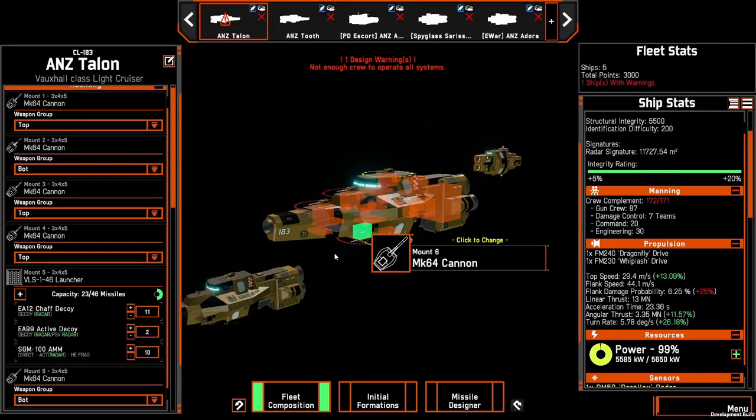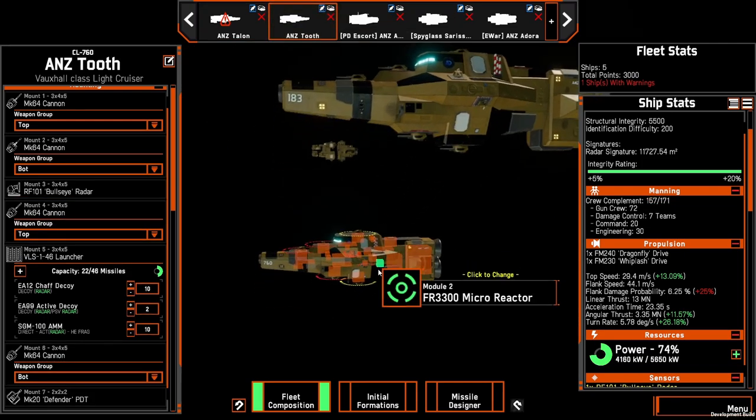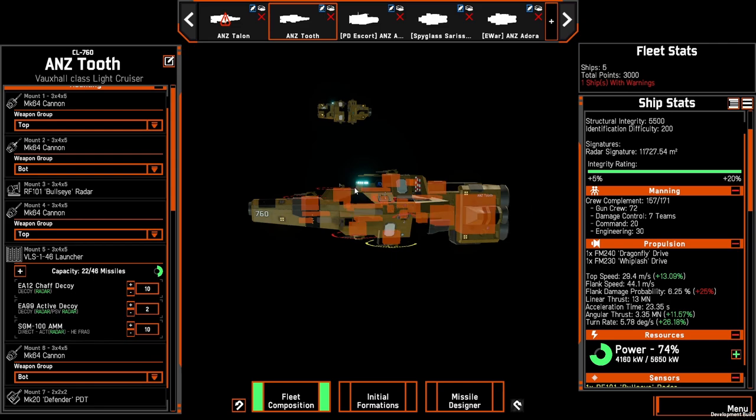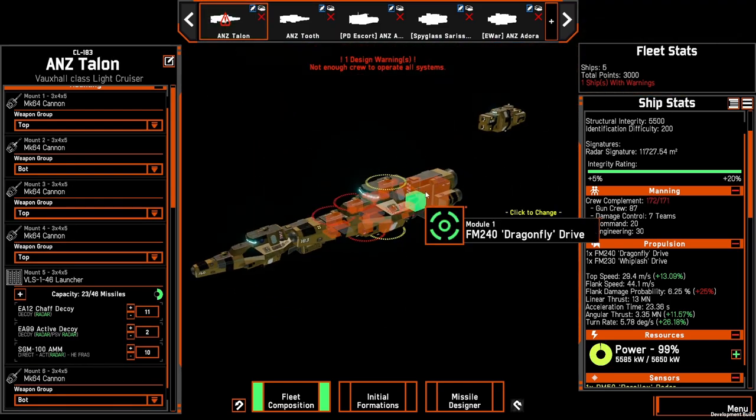So ultimately I landed on two gun-like cruisers. Talon has five 250 millimeters. Tooth has four and a bullseye. That offsets the fact that one has a parallax and then the other one just has a front line and a bullseye, so they could both independently lock if one was to go down, maintaining accuracy on the Mark 64s.